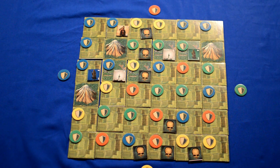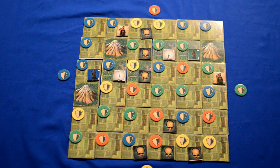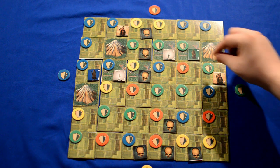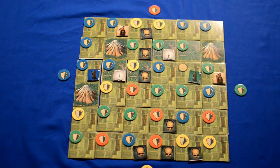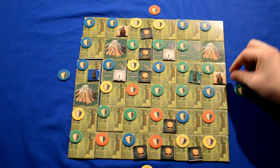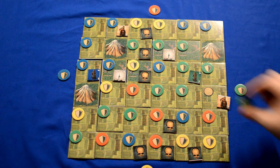Green will now go through the support phase, and as they have no characters other than their leader, there is no need to worry about this. Green will now go through the reinforcement phase, adding a peasant to the board. Green now goes through the movement phase, increasing the area of their domain — using their leader to take over this red area and replace it with a green counter, and using this peasant to take over this blue area and replace it with a counter.